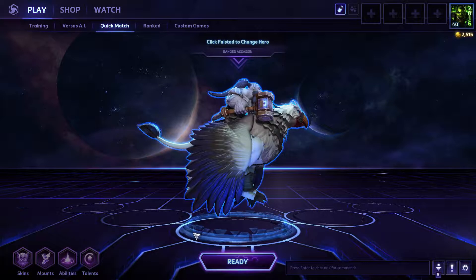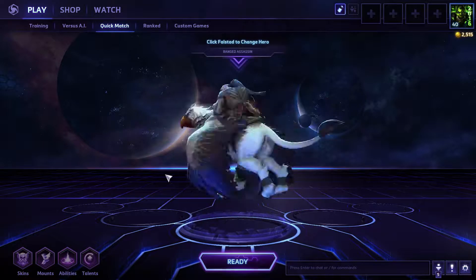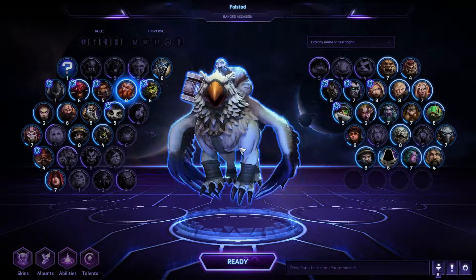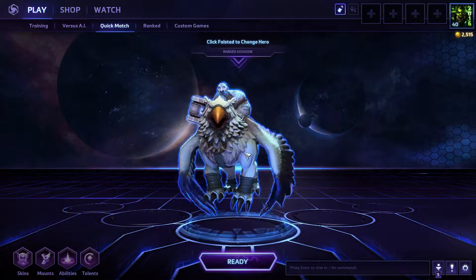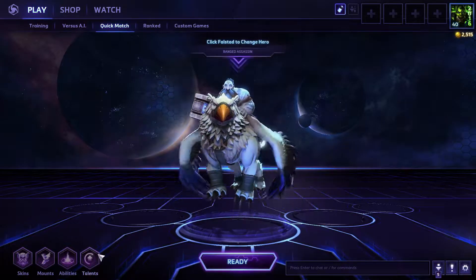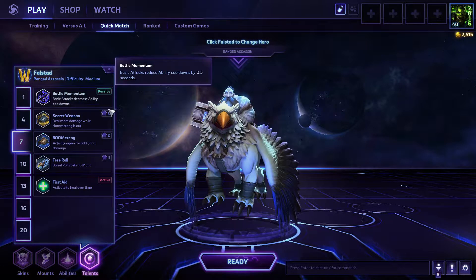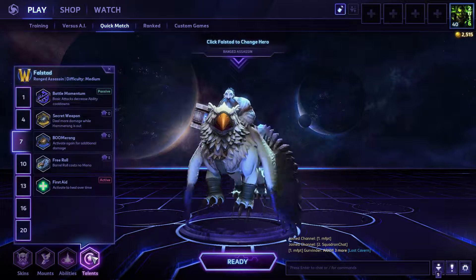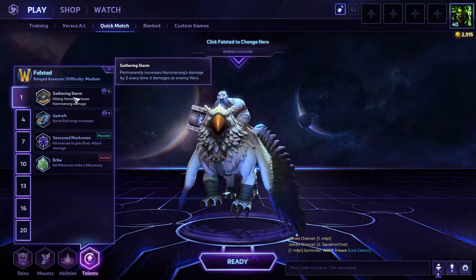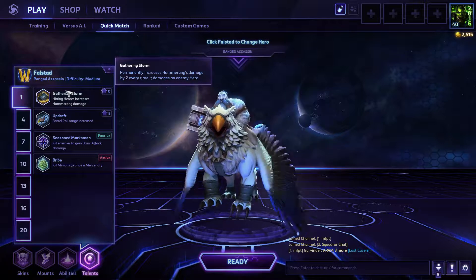Hello guys, welcome back to the Nexus. We're going to play Falstad Wildhammer today. We're going to do the white skin because he looks dead. I tried recording this last night and tried a little different method and I didn't like the sound, and I didn't like the fact that I accidentally chose a secret weapon instead of a boomerang at level 7. Really what we're going to be doing today is focusing on a Q build which is his hammering, and really kind of focusing on being a long distance damage dealer.